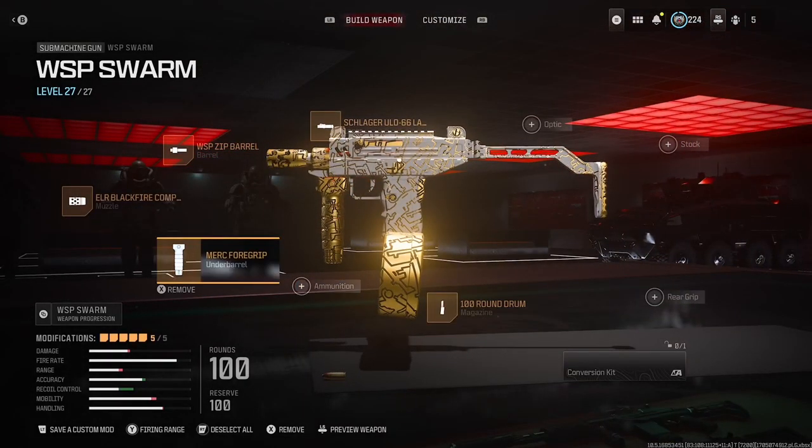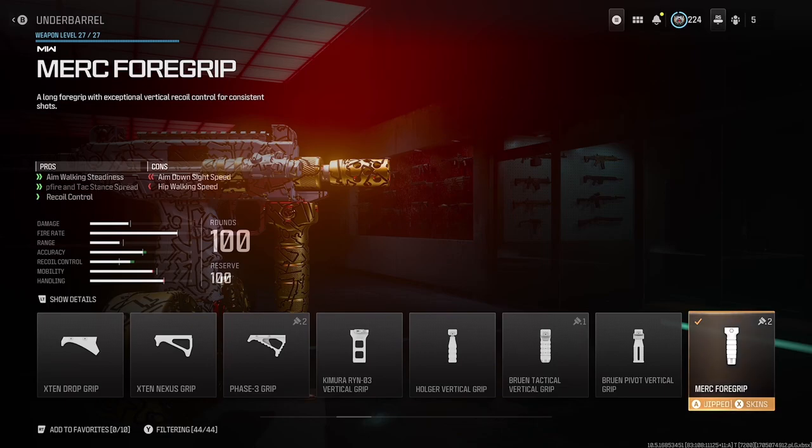Lastly, the Merc 4-Grip. We're going for speed here — aim walking steadiness, hipfire spread, and also recoil control.